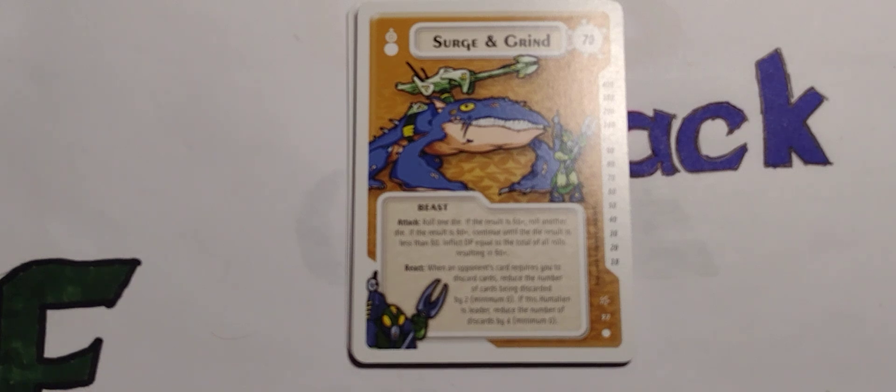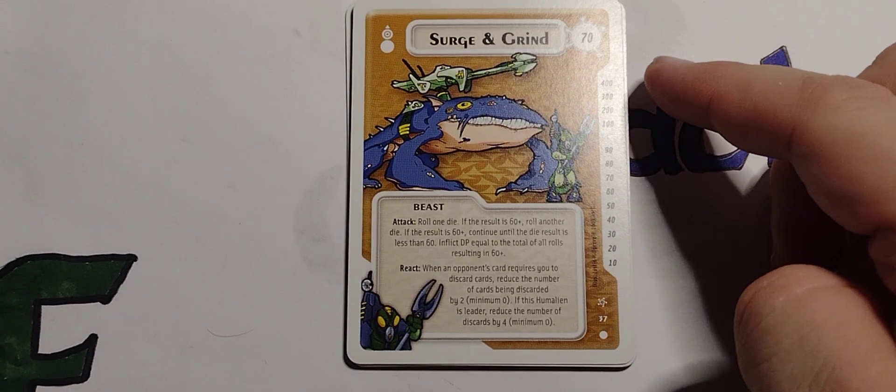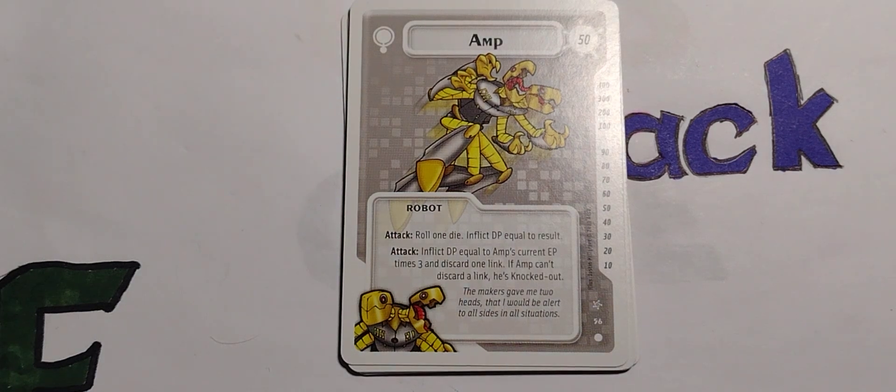Surge and Grind — hey buddy. This is an actual one from the Beast Faction. I think 70 is their EP. This is their health, I believe, and this is probably their defense. Attack: roll one die — you roll a D10 in this game for attack. So the roll is 60 plus. Roll another die; if the roll is 60 plus, continue rolling. If the result is less than 60, inflict damage points equal to the total of all rolls resulting in 60. React: when an opponent's card requires you to discard cards, reduce the number of cards being discarded by two, minimum zero. If this Humalien is leader, reduce the number of discards by four. Thanks, Surge or Grind — or whichever one you are.